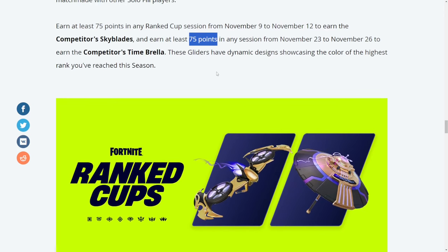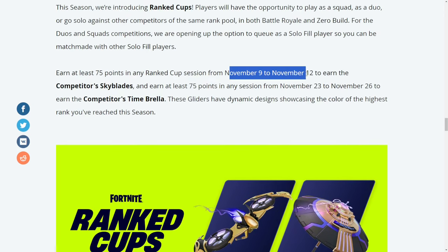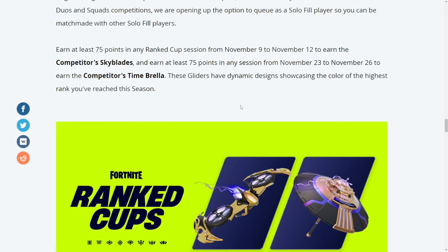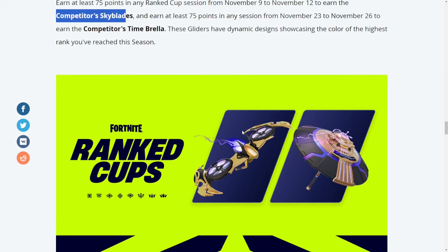You get points by surviving and by eliminating players. I already made a video on how to unlock the previous one, which was unlockable from November 9th to November 12th. I'll try to leave a link in the top right corner — if not, just search 'how to unlock competitor skyblades' and you'll find my video. It only took me two games to get 75 points.